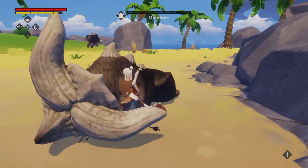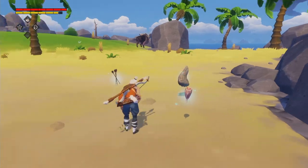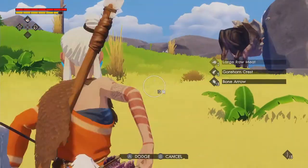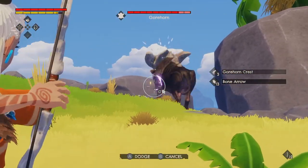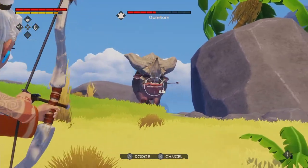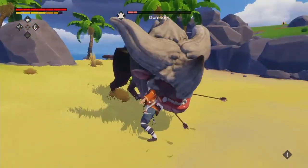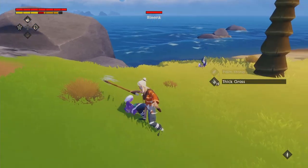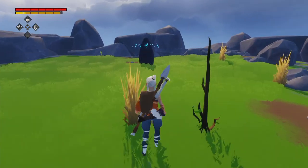One girl horse down, one more to go. There we go, easy stuff. Let's hunt some blinks here — we're going to need those for their feathers so we can make arrows. And we found a money obelisk, that's always good.